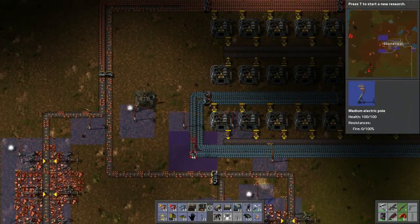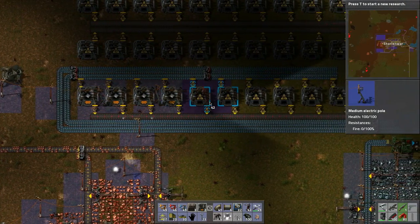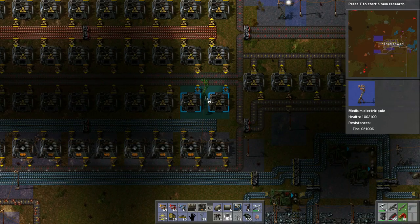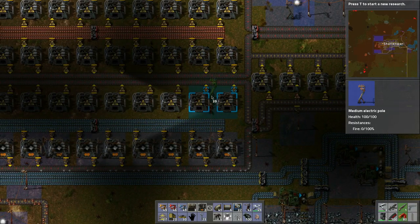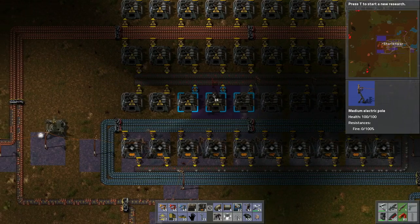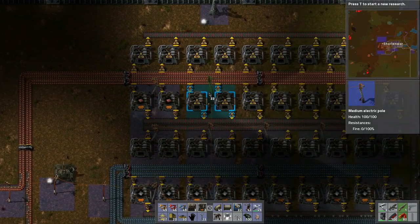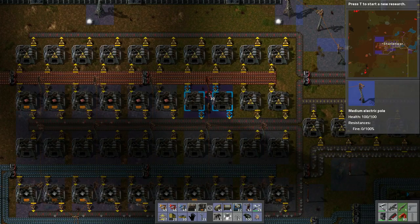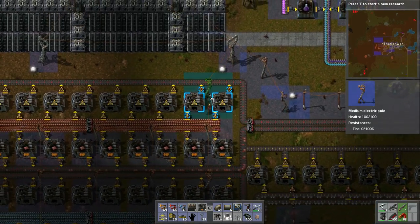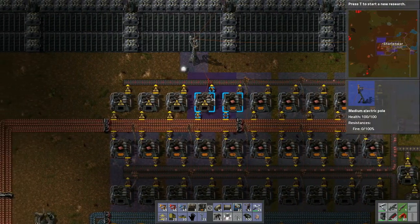Now let's hook this all up. We can throw in a power pole right in between all these - I think like this even. Look at this - this is so perfect! I built it just perfect for the power poles and I didn't even think about that. Holy crap - oh, how perfect could this night be? Look at this man - yeah, it's the top part of this. This is so cool - bang!